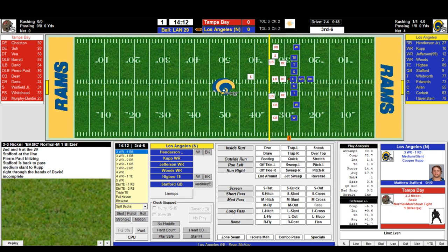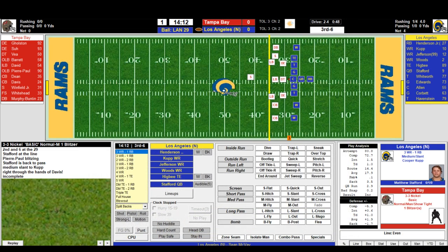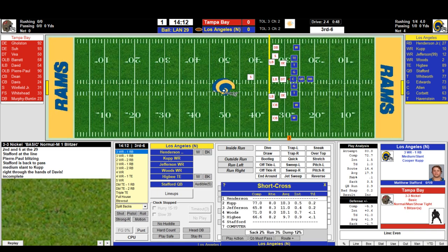On their own 29. I like how the hash marks show up — when I played earlier today using the default fields it really showed off the sideline stuff. Third down and six, obviously three wide. Short cross to Woods — flag is down. That penalty notification screen is considerably bigger now. Repeat third down.